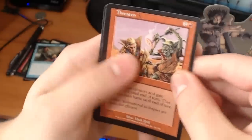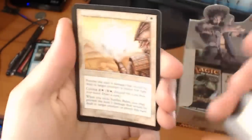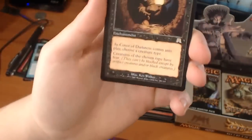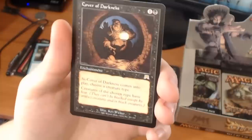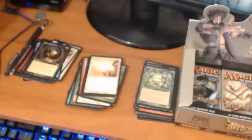First uncommon we have a Threaten, a Gluttonous Zombie — love that art — a Sunfire Bomb. And our rare is a Cover of Darkness. It's a 2-drop enchantment. As Cover of Darkness comes into play, choose a creature type. Creatures of the chosen type have fear, which means they cannot be blocked except by artifact creatures and/or black creatures. So if you're playing a zombie deck, you can throw that out and nobody can block your zombies unless they are an artifact or are black.